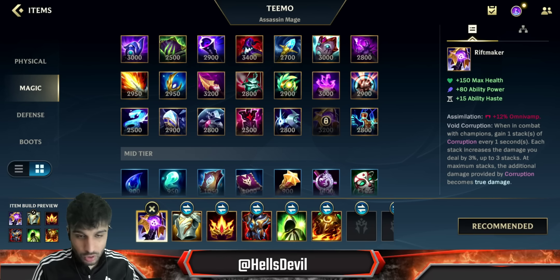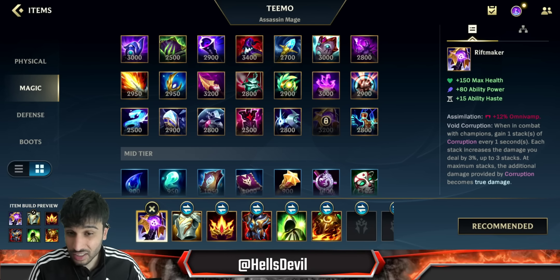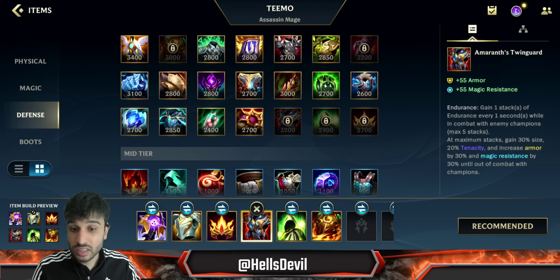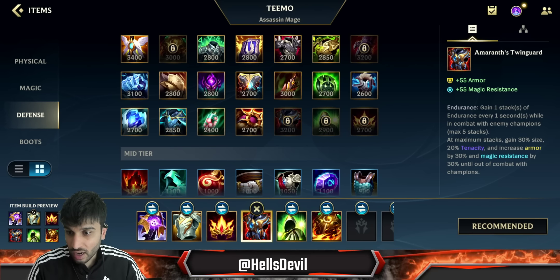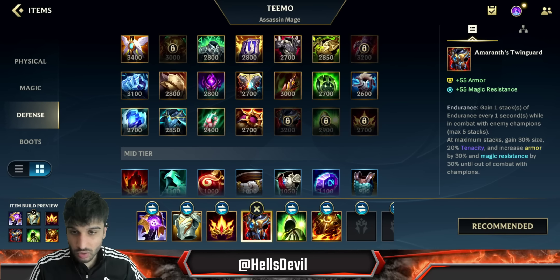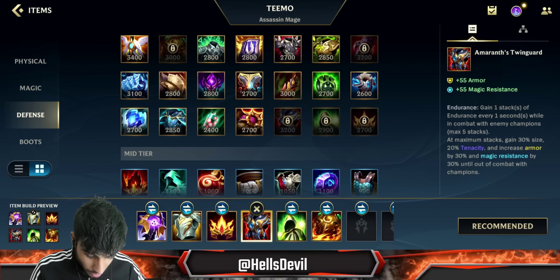The beauty of this build is you become extremely tanky — very slippery. Enemies can't really catch you because Amaranth's Twinguard gives you bonus armor and magic resist, plus tenacity, which makes it even better. You can also blind enemies, so even if a Rengar jumps on you, he's literally never going to kill you because you're already so tanky and you'll blind him.